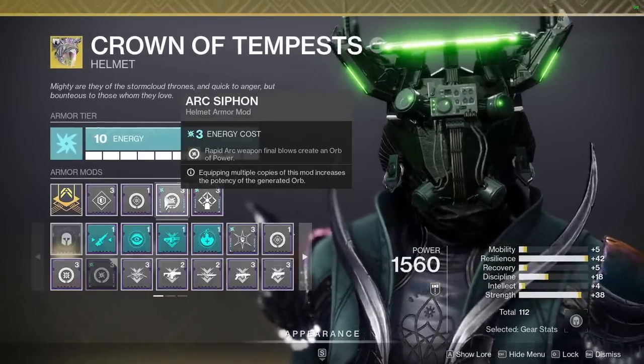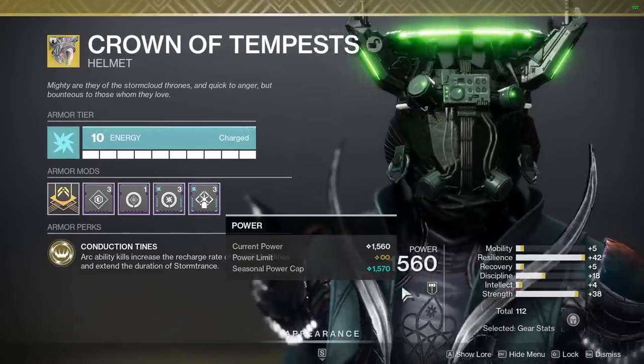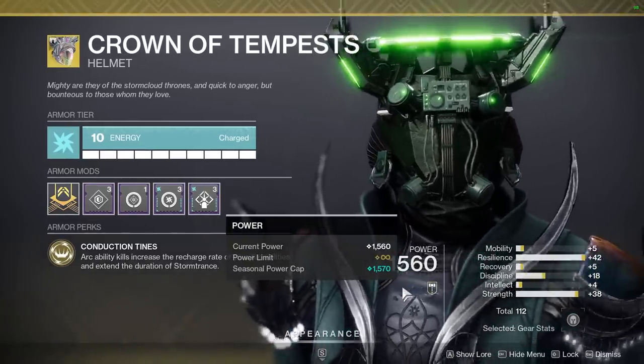If you put on a resilience mod and masterwork it, that means you're getting 40-plus resilience off of a single helmet, so you can dedicate the rest of your armor pieces into getting higher discipline, recovery, or whichever you prefer.